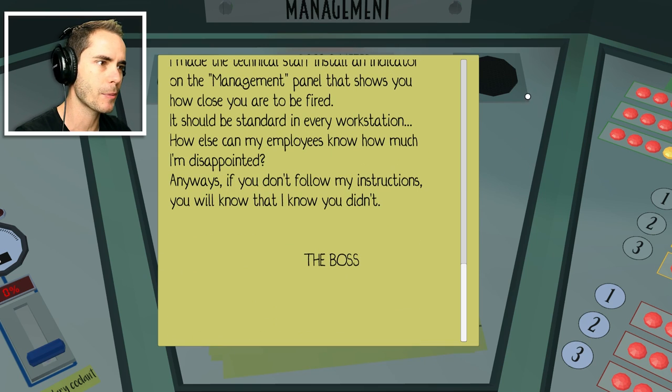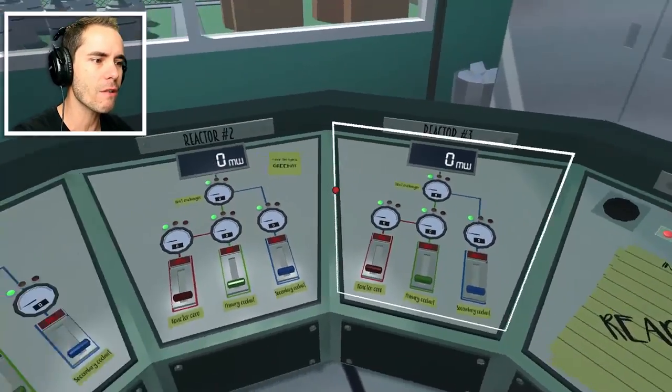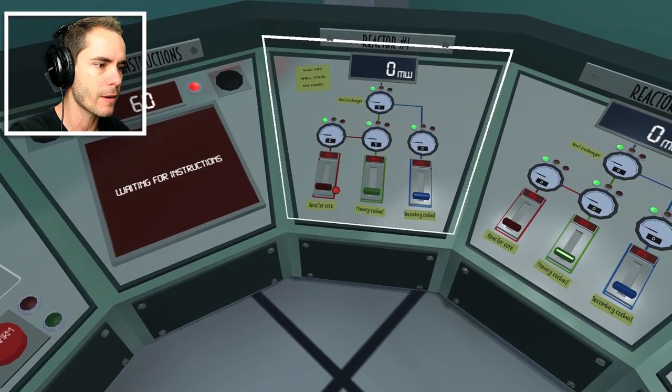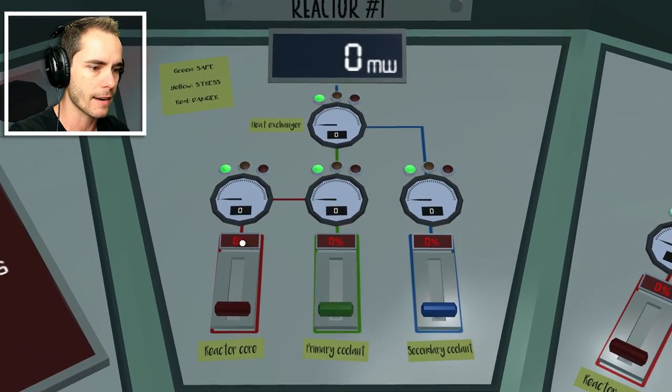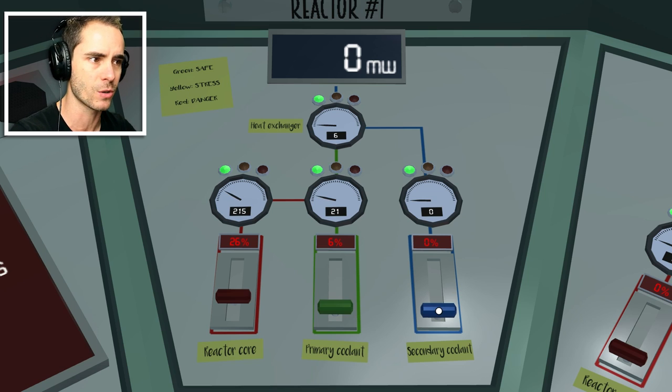All right, let's give this a go. Let's see what happens. I have three reactors. I think I need to turn up the red one, right? Let's do that. Let's turn it up. What's happening here? Primary coolant. Let's give it a little bit of coolant, and then we have blue which is secondary coolant. Are we getting any power yet?